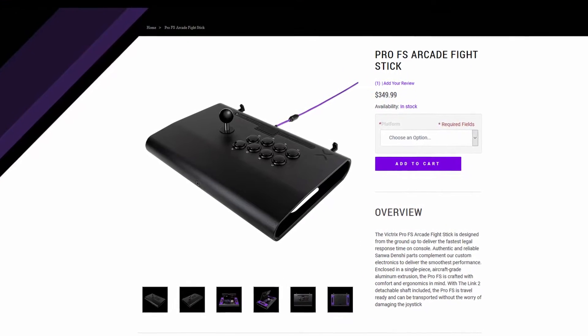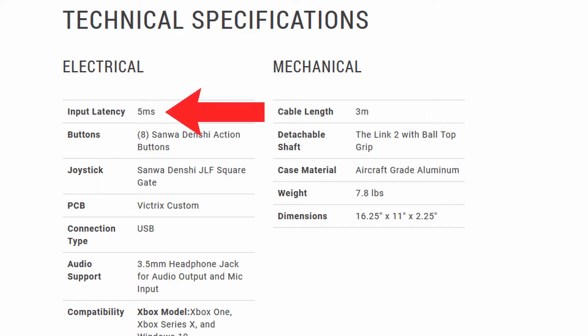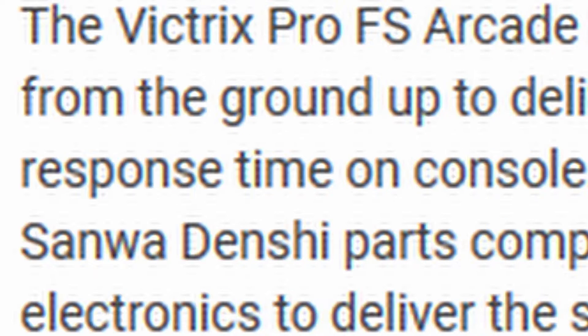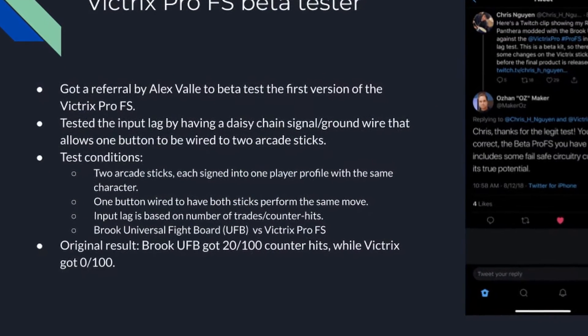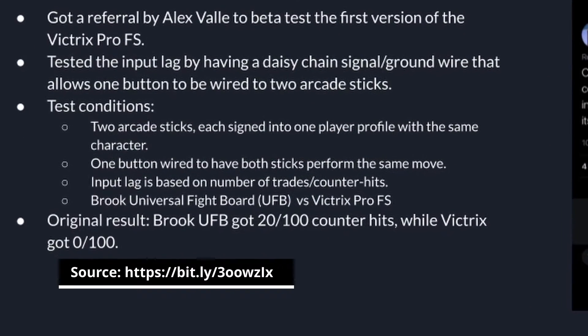Upon checking out the Victrix Pro FS on its website, the page mentions that the arcade stick has 5 milliseconds of average input latency and has quote, the fastest legal response time on console, end quote. Aside from some pre-release reports using older testing methods, I couldn't really find any info regarding latency post-release.